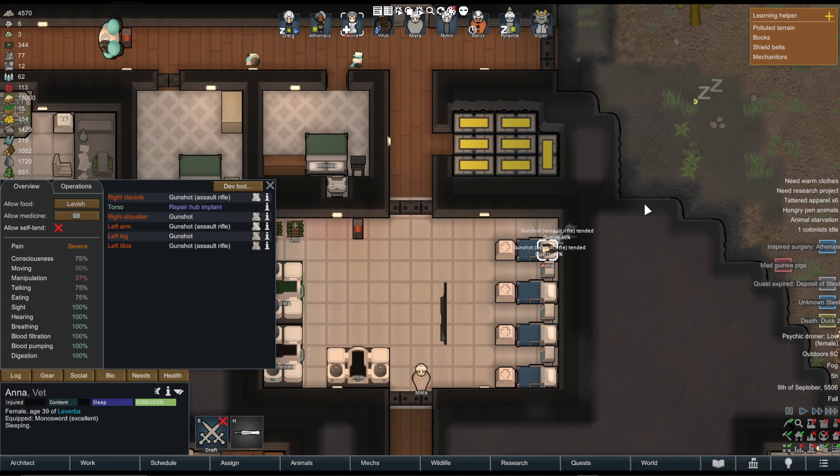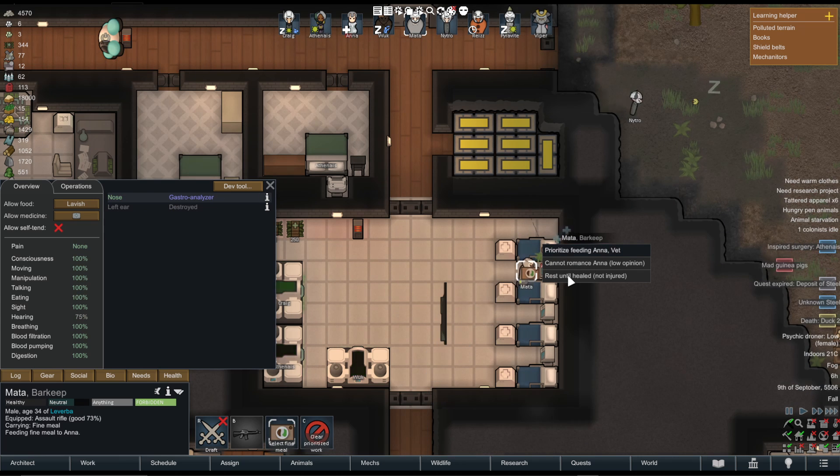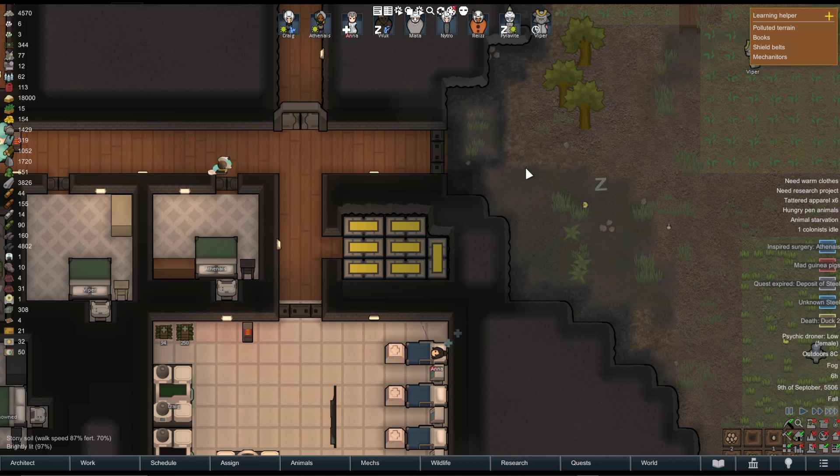If she is just lying on the floor, you can still click Matter, right-click on her and prioritize tending to her the same way. And that is how you heal somebody in Rimworld.